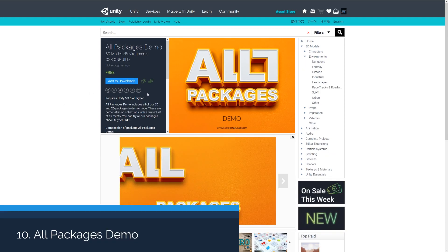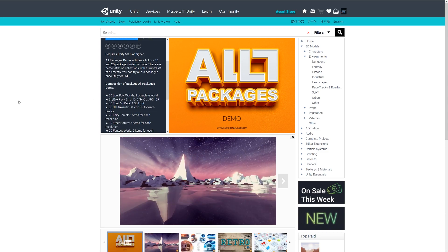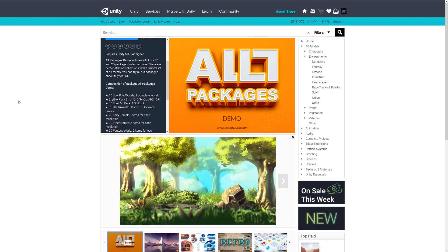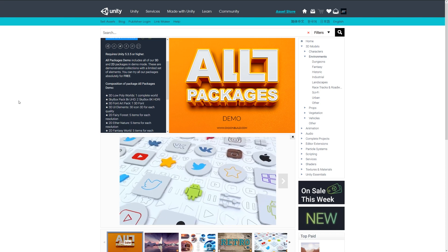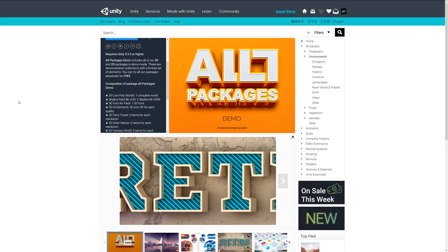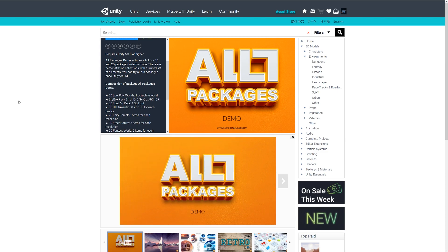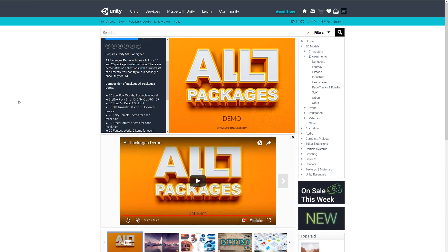The next asset is the All Packages Demo, which is a demo of 3D and 2D packages all as one. It's a collection of different sets of low poly worlds, sky boxes, art, UI elements, and as you can see in the video it comes with 2D forests, fantasy content, and an array of fancy 3D and 2D items. This would be a cool one to check out if you're looking to create fantasy environments, sky boxes, and different 3D UI elements.